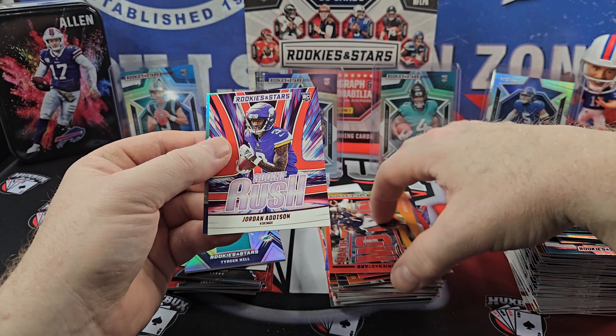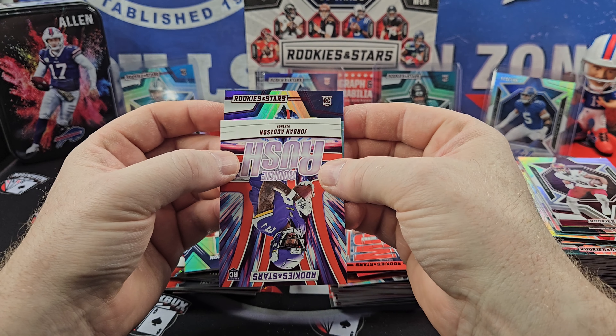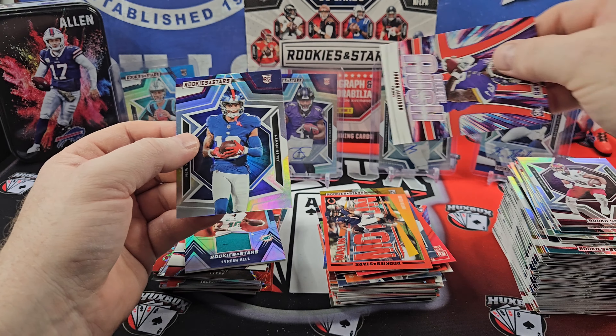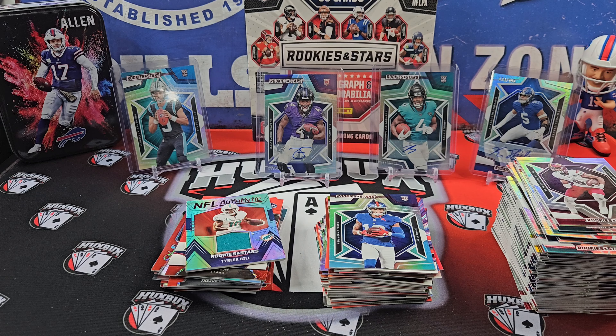Fields Man in Motion. Jordan Addison. And our rookie — Jalen Hyatt on the Rookie. So there you go — there you have the Longevity boxes. We did exceptionally well. I would say we didn't really hit any Strouds — I don't believe we hit a single Stroud at all.